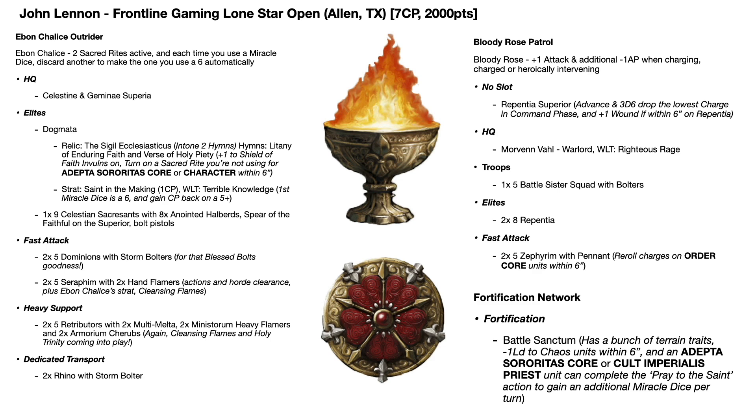Just a unit of five Battle Sisters in the troop slot to fill out the patrol. In the elite slot, two units of eight Repentia - a really dangerous, choppy unit bolstered by the Repentia Superior, and deadly in Bloody Rose. Their strat Tear Them Down costs one CP and makes sixes auto-wound, letting you get around things like Transhuman. In the fast attack slot, two times five Zephyrim with the Pennant allowing them to re-roll charges - Zephyrim in Bloody Rose are really, really dangerous, and John mentioned these as a target for Morven Vahl's re-roll ability, making their wounding even more dangerous at minus four AP on the charge.